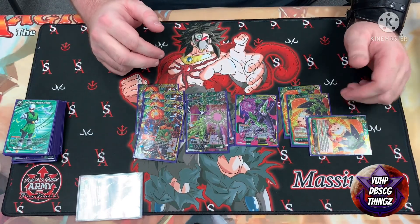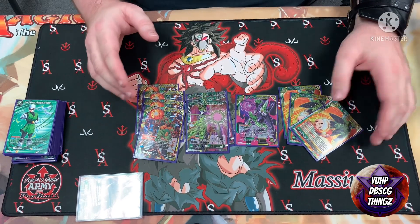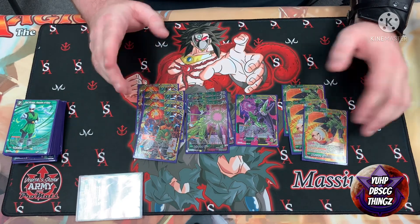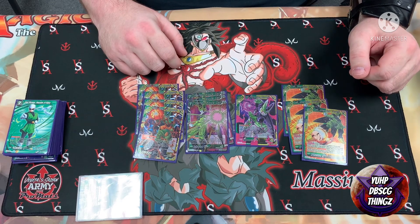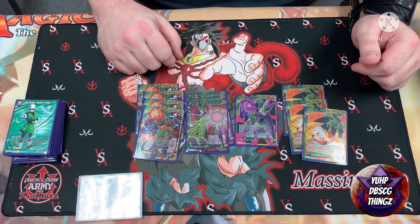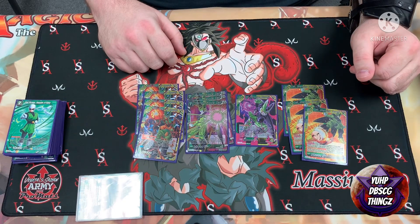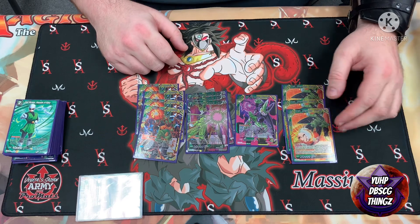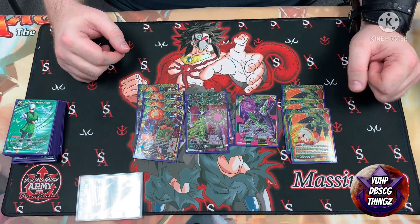They have these at all big box retailers now — Meijer, Walmart, Target. Of course support your LGS first, but the deck works great right out of the box. I put about five staple green cards in and one 30-dollar SCR — the Cell card — and you don't even have to get the gold one, the reprinted version is like 30 dollars. Just grab some Dormants and that's literally it. The deck is basically built for itself right out of the box.